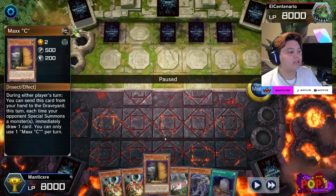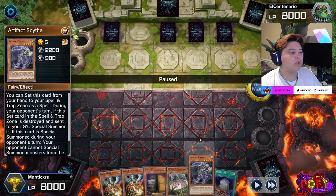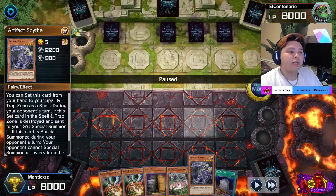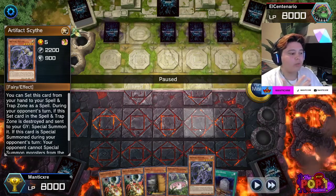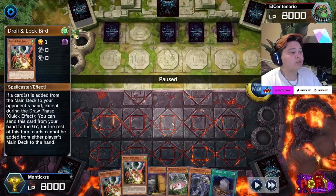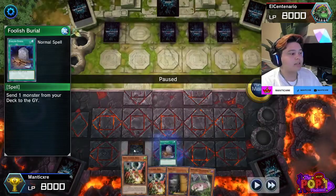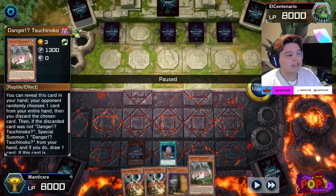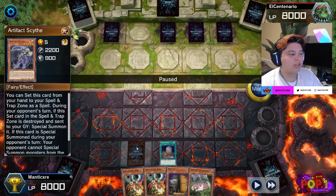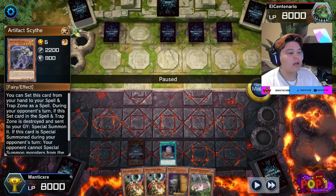We know he is likely playing Eldlitch. I don't have a fantastic hand — I have Maxi, but Eldlitch doesn't do mass summoning. We have the top deck Scythe, which is not what I want because if I go into a Dog or something, Scythe is a great choice, but we don't need it against Eldlitch since they don't utilize their extra deck as much. I also have Draw and Lockbird, one Suchinoko, and a Foolish Burial. The first thing I'm going to do is set my Scythe.